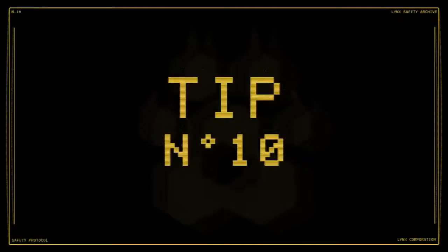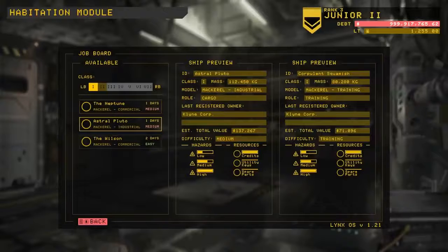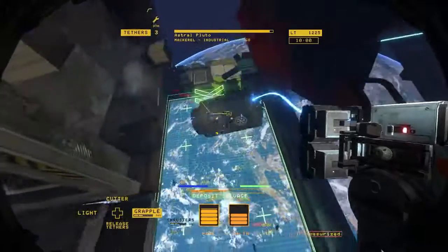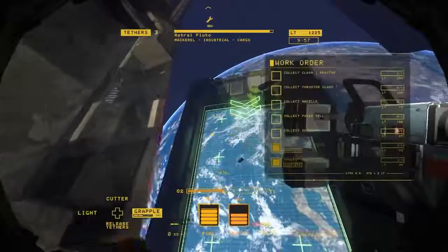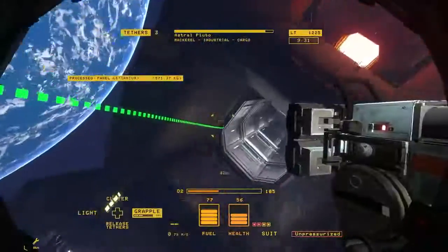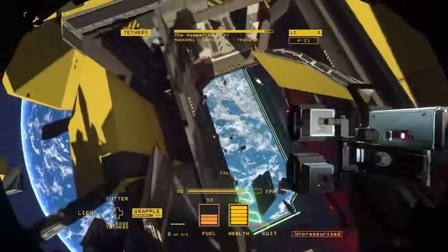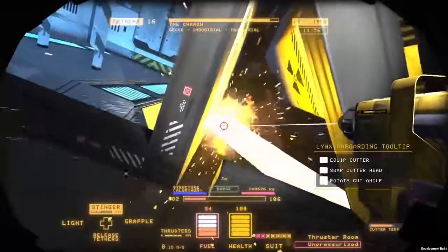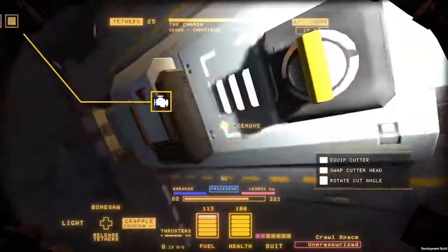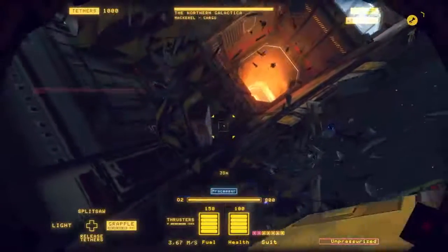Number 10: Certifications and Loadouts. Completing work orders is the best way to increase your certification level, which gives you access to new ship types as well as new tools and upgrades. While it's always a good idea to salvage the entire ship to maximize your credit return — even if it takes multiple ships to do so — there may be times when you only need an object or two to complete your next certification and unlock that new upgrade. You always have the option to get what you need and end your shift early to purchase upgrades right away. But be careful — Lynx doesn't like it when you waste precious resources and will likely dock your pay to discourage this behavior.